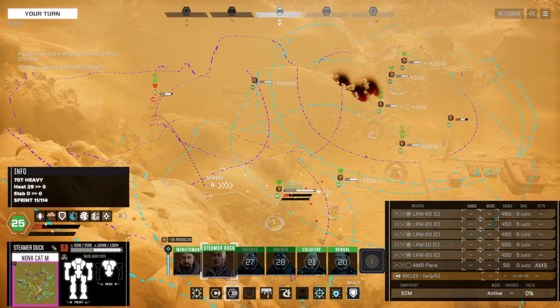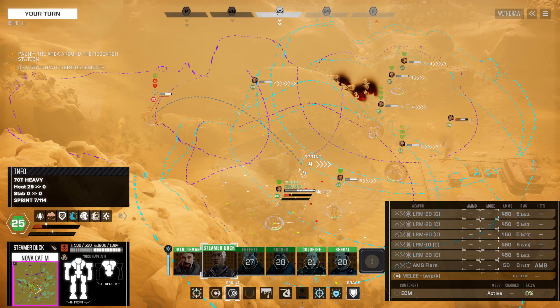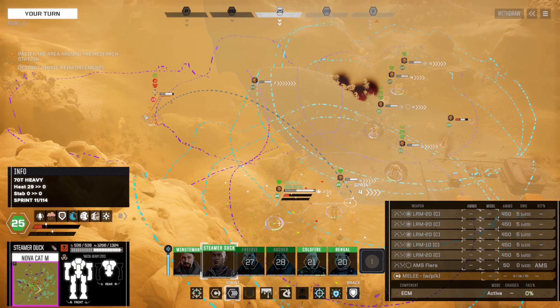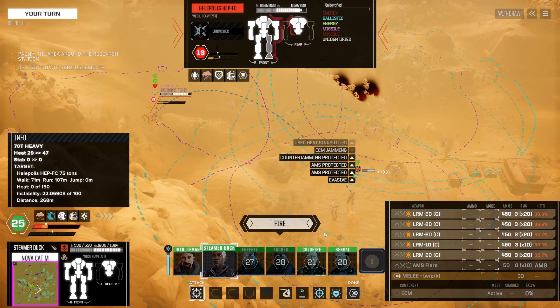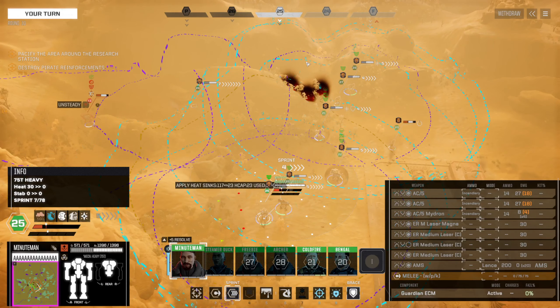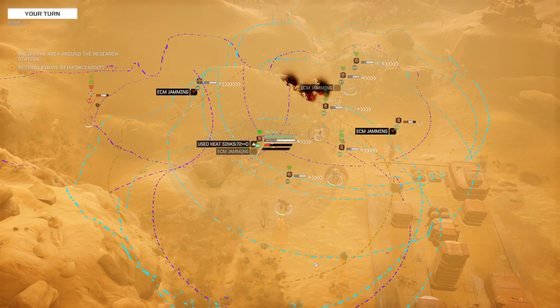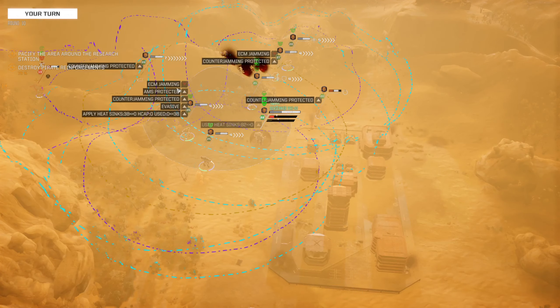Steamer Duck, you get line of sight? No, not really. Let's come back here. Yeah, I know it's hot. We open up a leg it looks like. Minuteman — you can't get line of sight either. Lagatha — I look at you but you can cool off a bit.